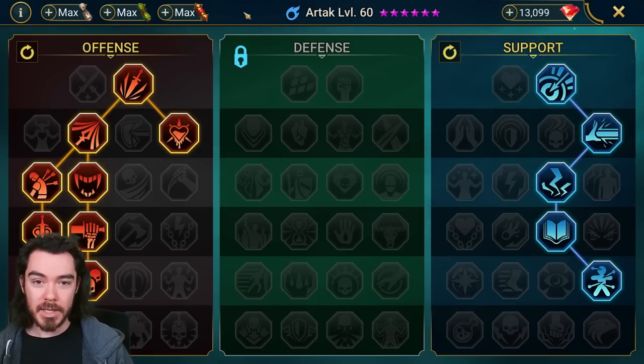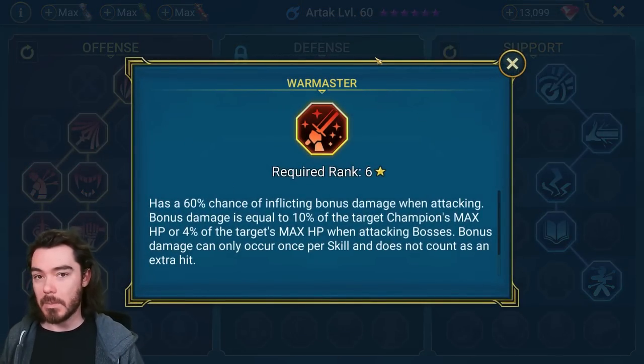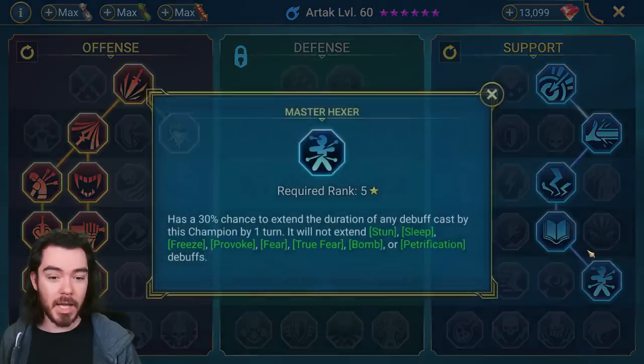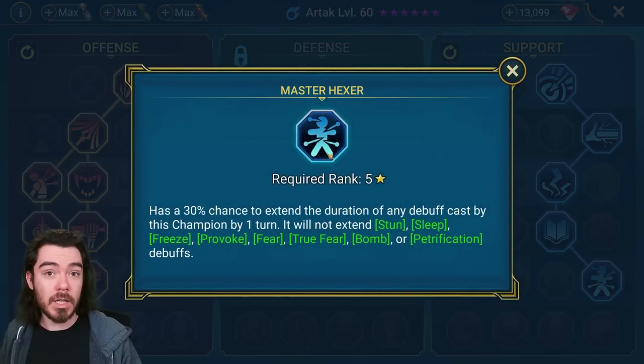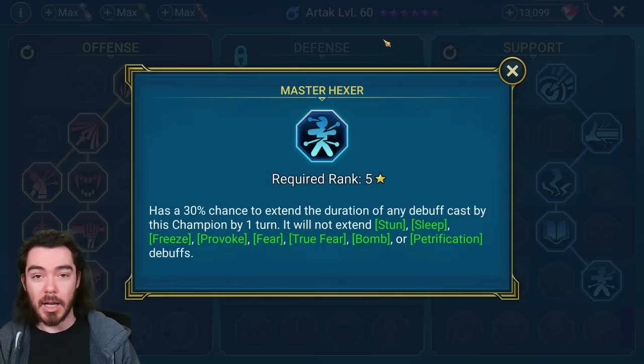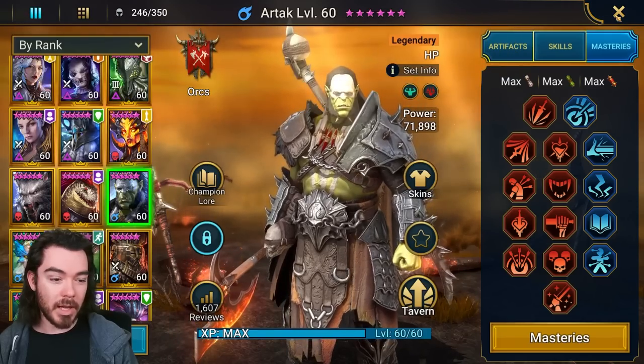For his Masteries, it's pretty straightforward. The most important one is War Master — he's going to be pumping out AOE hits and we want all of those to be proccing War Master. And then Extend Burns, which is really good too. It's going to make the burns last longer. He's activating them so it will make them last longer, and help him extend them with the A1 because there will be more burns still up. This is the way to go.